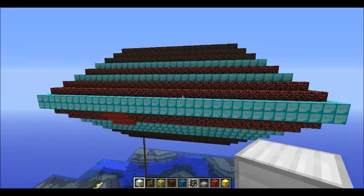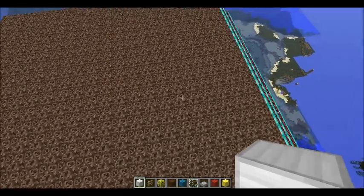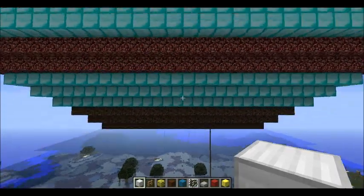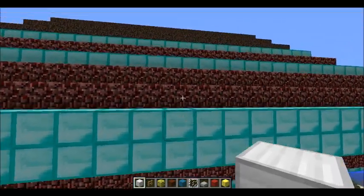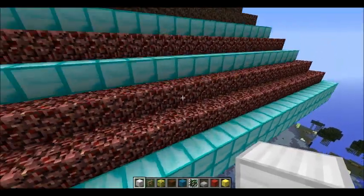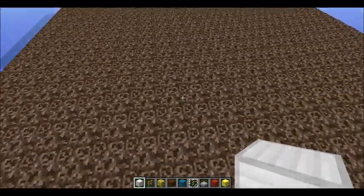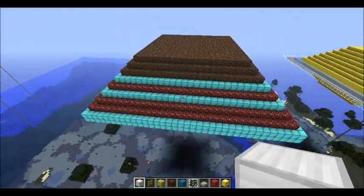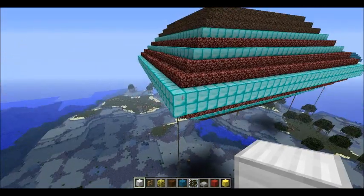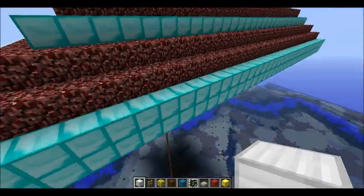Jupiter is just smushed — it's weird. The belts are the dark spots. I used netherrack as the light and diamonds as the dark, or maybe the other way around — I don't remember exactly. Here's Jupiter. Then we have the Great Red Spot on Jupiter, so I just used red wool. I think it's a storm that's been going on for about 400 years.